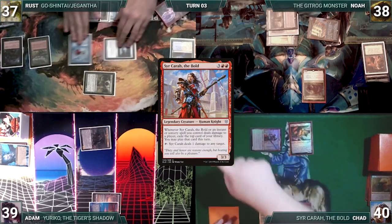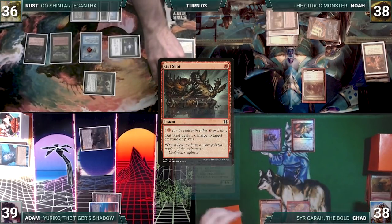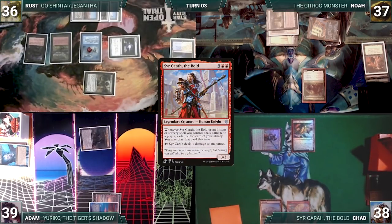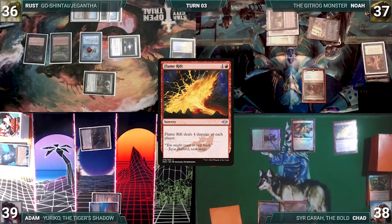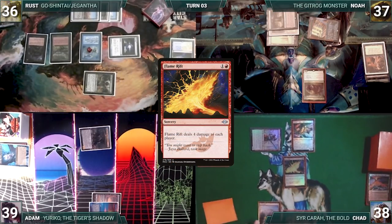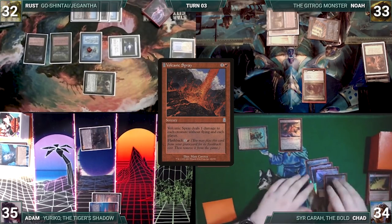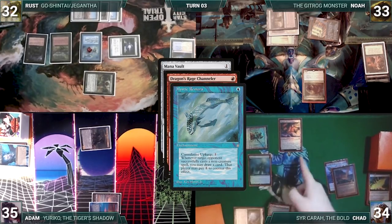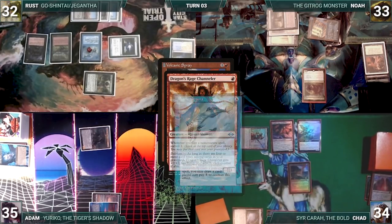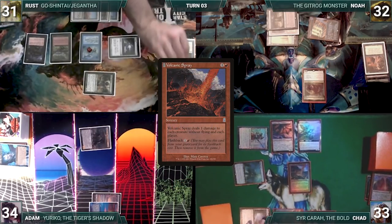During his upkeep, Chad activates Sir Kera, pinging Rust for 1. Sir Kera triggers and Chad exiles Gutshot. Chad draws for turn, pays 2 life to cast Gutshot targeting Noah. Remora and Channeler trigger — Rust draws and Chad surveils, keeping it on top. Gutshot deals 1 damage to Noah and Sir Kera triggers. Chad exiles Flame Rift and immediately casts it. Channeler and Remora trigger. Rust draws and Chad surveils Valakut the Molten Pinnacle into his graveyard. Flame Rift deals 4 damage to everyone. Sir Kera triggers and Chad exiles Mana Vault, Gemstone Caverns, Treasure Nabber, and Volcanic Spray. He plays Gemstone Caverns, casts Mana Vault — Channeler and Remora trigger. Rust draws and Chad surveils Ley Line of Punishment into his graveyard. He casts Treasure Nabber and Volcanic Spray — Channeler and Remora trigger again. Rust draws, Chad surveils leaving it on top, and Volcanic Spray deals 1 damage to all players and creatures without flying, killing Noble Hierarch.